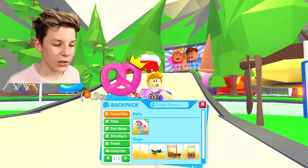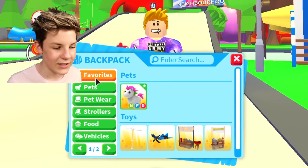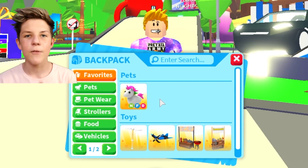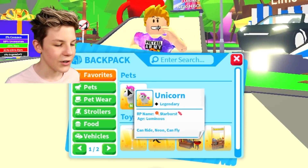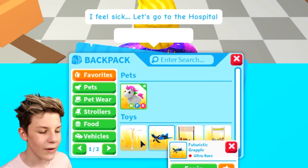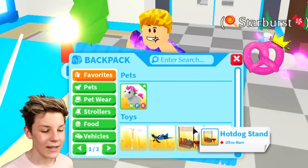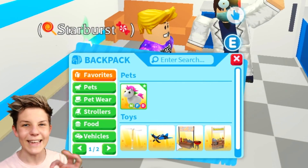To start off with, we need to take a look at the backpack. Our first tab — our brand new tab — is our favorites. Here we have all of our favorited items. We favorited Starburst because she is our favorite pet, our favorite item in the backpack — she is a neon unicorn. I also favorited some of the most used toys: the grappling hook and propeller, especially to get up in the sky when I'm filming, and the lemonade and hot dog stand when I'm on a public server. So I favorited those four for easy access.